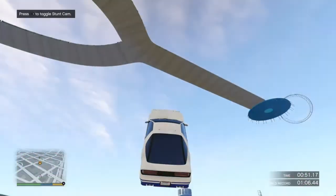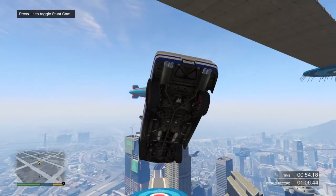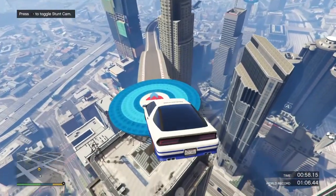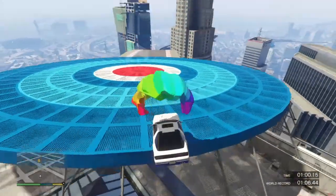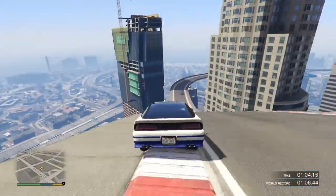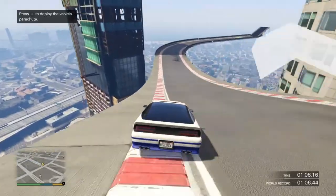Here at the first big jump, you just need to press your parachute - the X button - right before this ramp, and then release it again so you don't miss this ramp and keep your speed going.